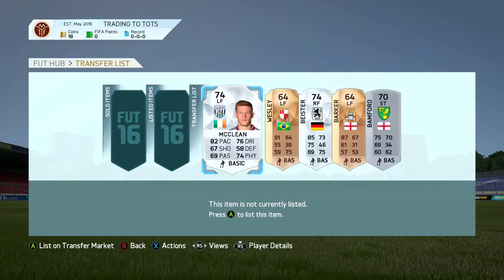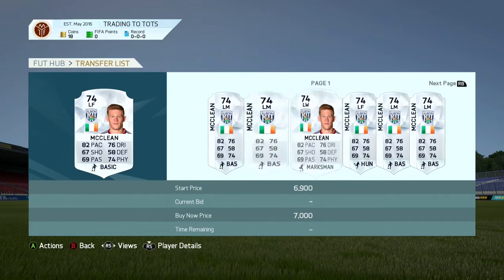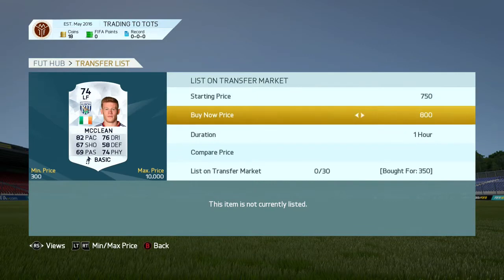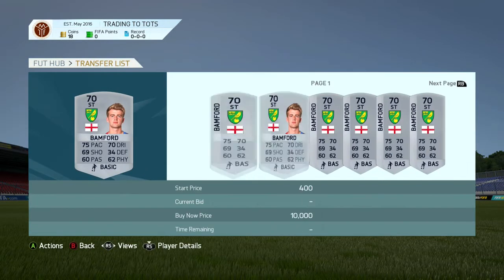Hey guys, it's Wei and welcome back to trading in Team of the Season. After selling those players in the previous episode, I went out and picked up a load of new deals. The first one was an unnamed left forward we got for 350 coins, and I listed him up for one day for 800 coins — hopefully he'll sell. We then got a Patrick Bamford for 250 coins and listed him up for 350.